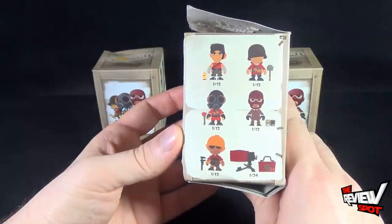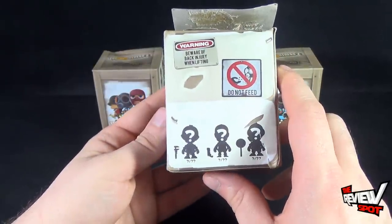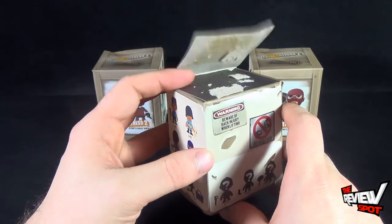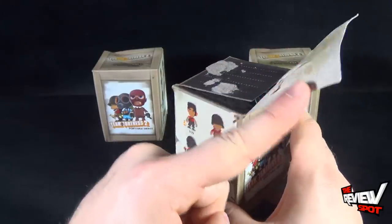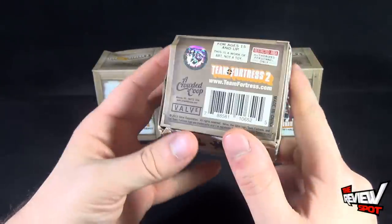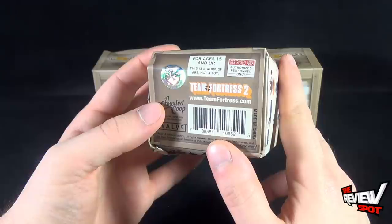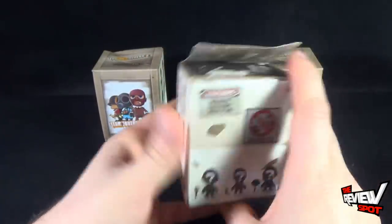It looks like there's a total of 12 characters — 6 on one side, 6 on the other side. And if there's 3 on the back, that gives us 15. It says 'do not feed.' It says warning, 'beware of back injury when lifting.' You'll also notice that this one has been opened. They only had 3 left at the comic book store where I picked these up, so I was forced to take the opened one. You can also go to www.teamfortress.com. It says for ages 15 and up — this is a work of art, it is not a toy.